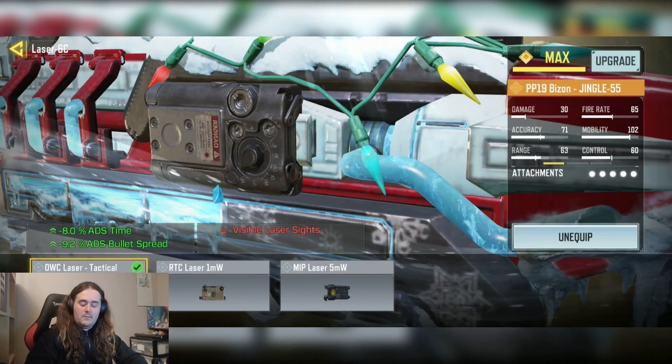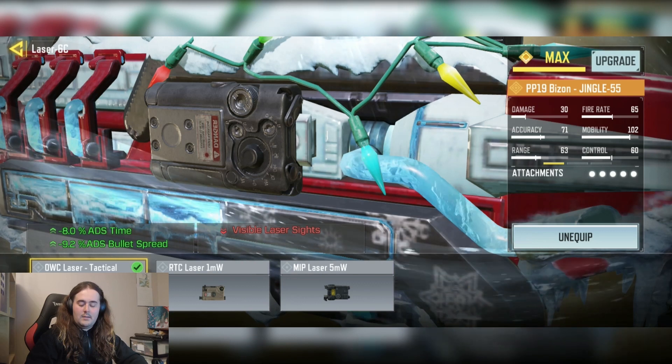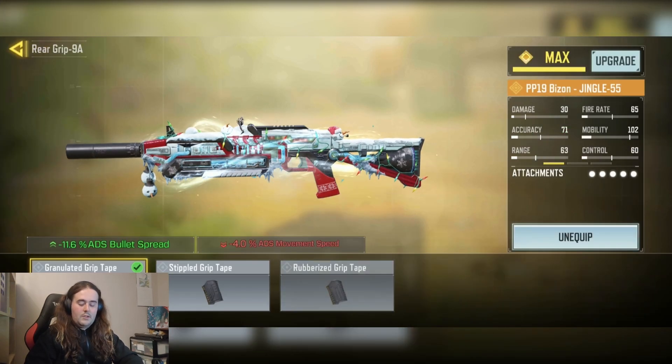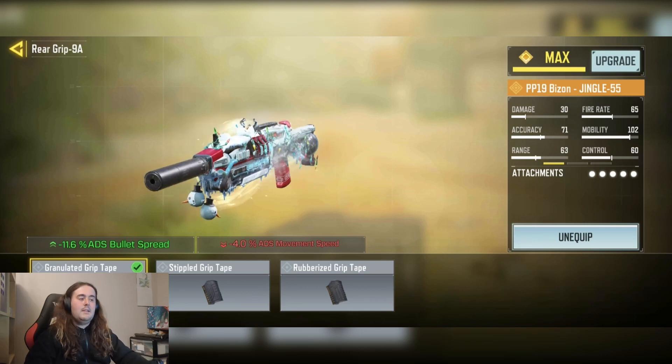We have the OWC Tacklers for minus 8% ADS Time and minus 9.2% ADS Bullet Spread. And finally we have the Granite Grip Tape for minus 9.6% ADS Bullet Spread.